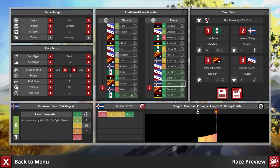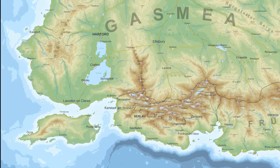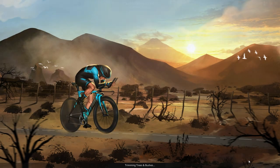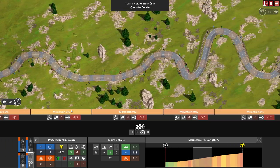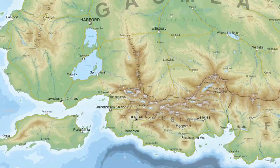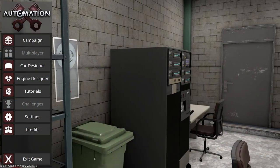This special demo includes six different events made specifically for the Crossover Play Competition, where the remaining 25% of your score will come from. Those challenges are all time-trial based and mostly consist of several short stages per event - the goal is the fastest times possible, requiring careful resource management and planning, just like with your Automation car. The demo includes all tutorials so you have a fighting chance. Killrob will be participating too, so you'll be able to say you beat him at his own games.